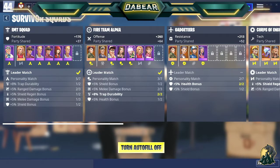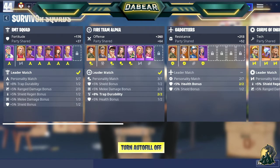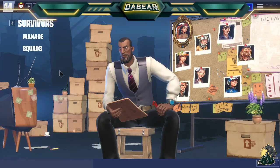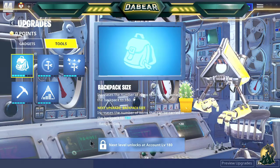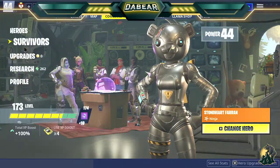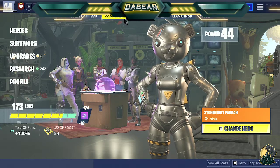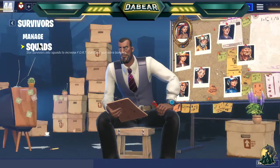Next to your V-Bucks it says LV — that's your XP level, and that level helps you get your upgrades and things like that that you need. I want to talk about your power level, so if you go into your command tab and go into your survivors.